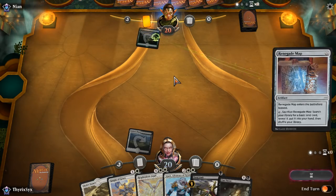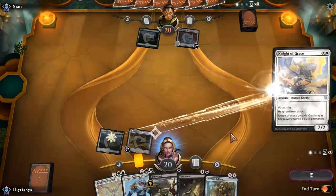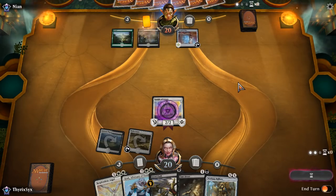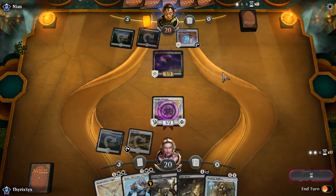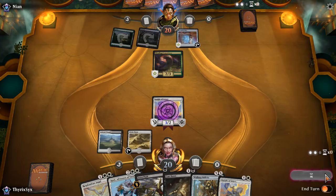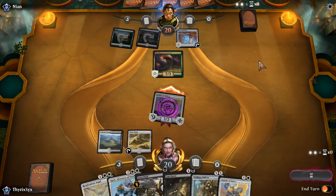Opponent is playing green — possibly an elves deck. Oh, Renegade Map? We'll just go in on Knight of Grace. I can play Ballista next turn if need be. Any untapped land next turn will be good because I can pay one life if I need to. Constrictor — okay it's a Winding Constrictor deck. The Knight is now a 3/2 against them though, which is fantastic.